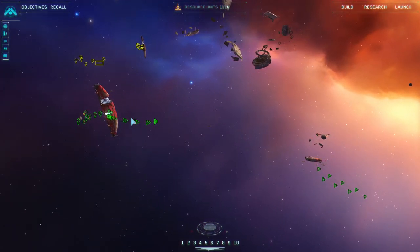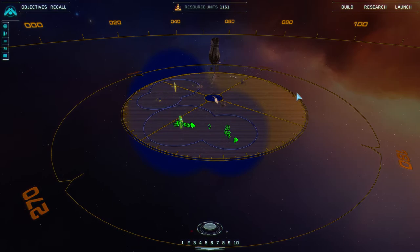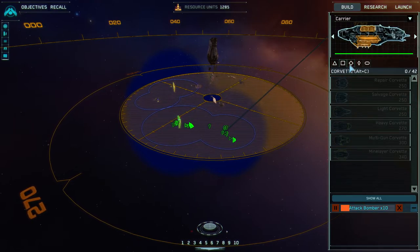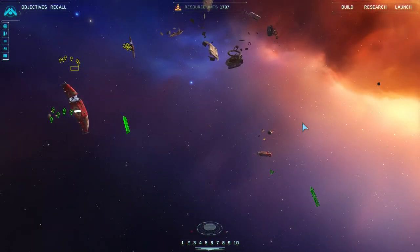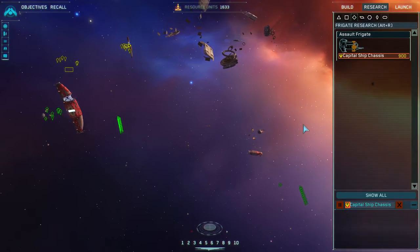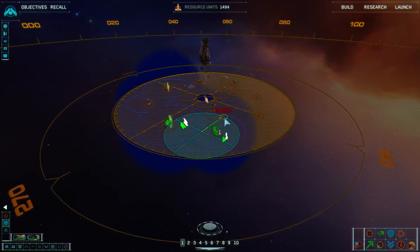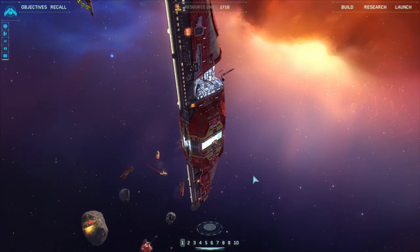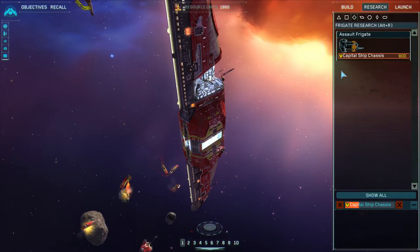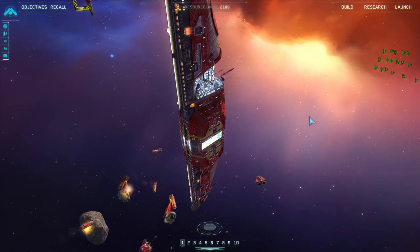Research complete — Capital Ship Chassis. I'm going to start building three support frigates each from the mothership and the carrier, so I have six support frigates to heal up my destroyer when it pops out. Now a lot of these numbers — like ten assault frigates — are just to keep construction going. My resource ship upgrade is complete. You always want to keep your resources maybe within a couple K. If you go too much above a couple thousand, you want to increase your production or research — that's the general rule of thumb.